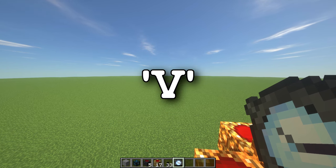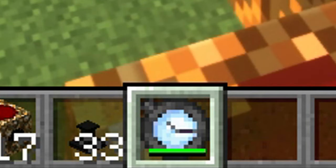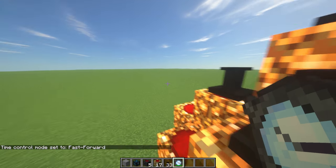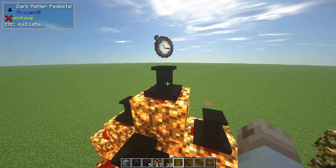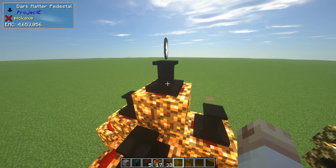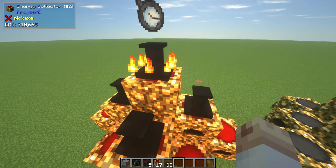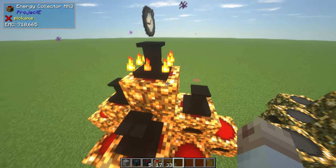Once you've placed the pedestal, take the watch of flowing time — this is the most important step. Press V on your keyboard, you'll hear a sound; press it once more and the bar will be green. Right-click to put it on fast forward, then place it on the pedestal. To activate it, right-click the pedestal — you'll hear a sound and see flames, meaning it's working.